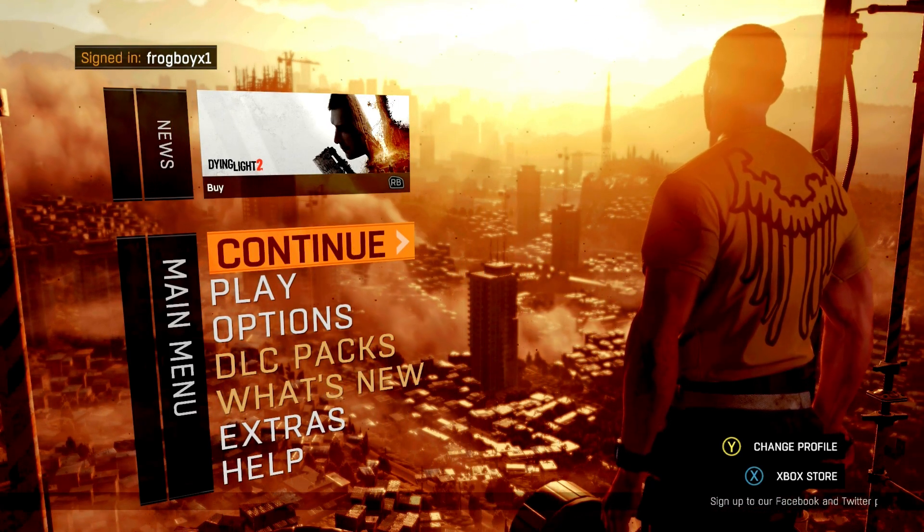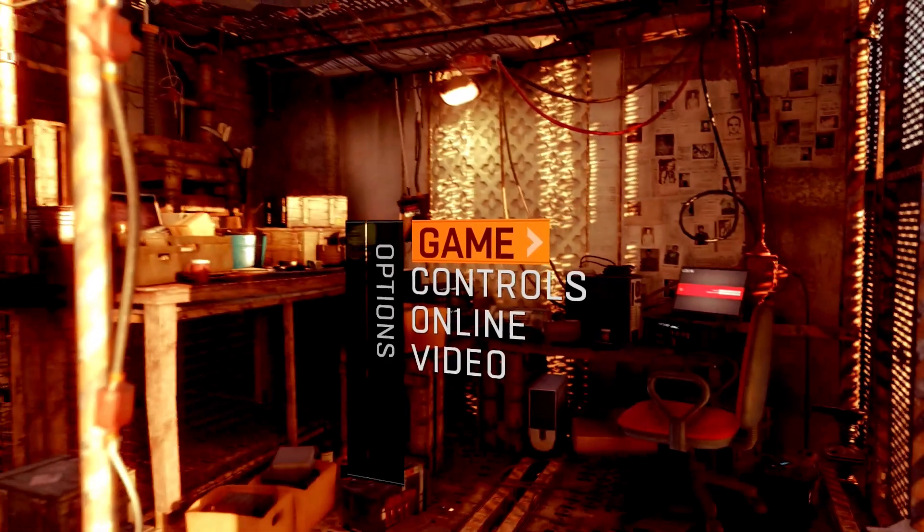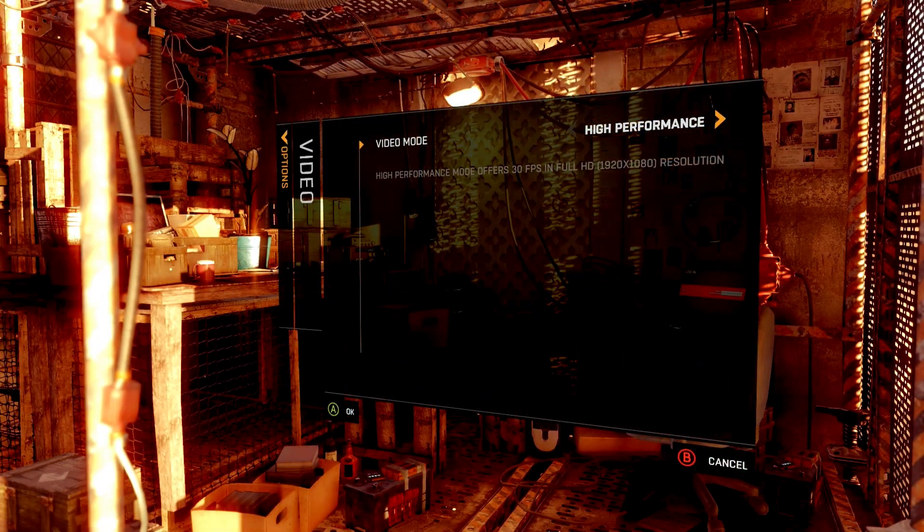Hello and welcome back to Frog Boy X1 Gaming, I'm Andrew. Today we're taking a look at Dying Light - it just got updated for Xbox Series X and S. Today's video is going to be on the Xbox Series S version. We're going to go down to options, video, and see what we've got.